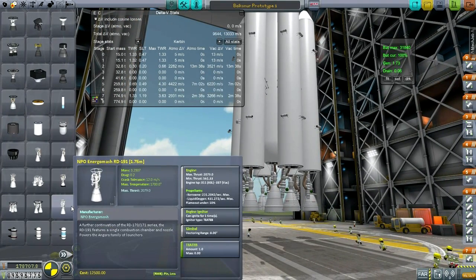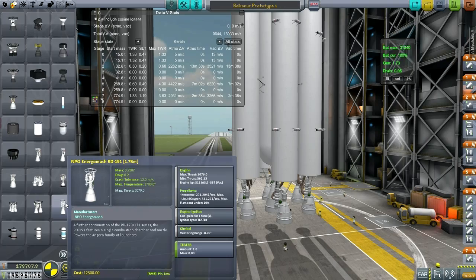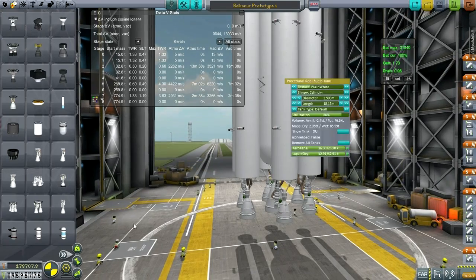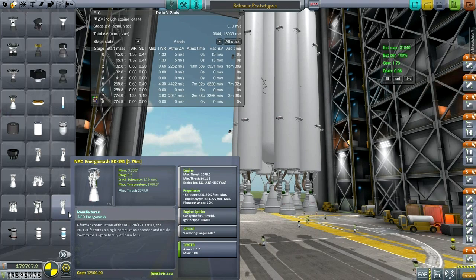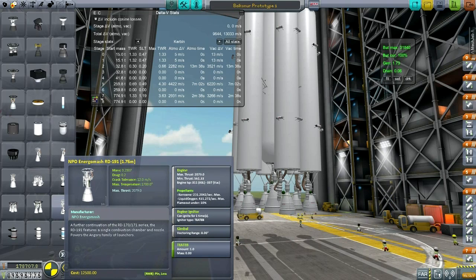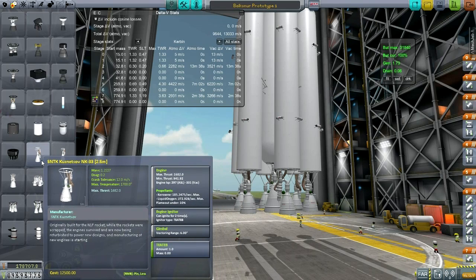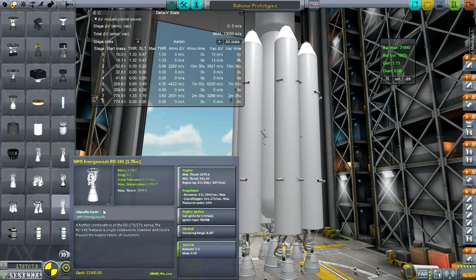So I started to play with side boosters, starting with the RD-191, which is what they're currently using for the Angara sequence of rockets. But I was only using two boosters, so eventually I switched over to the NK-33. The reason is because the NK-33's mass is only 1.22 tons, while its thrust is not so much lower than the RD-191 at 2,079 kN. The RD-191 has a mass of 3.23 tons — a big difference in thrust-to-weight ratio.